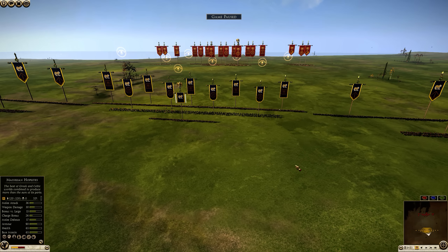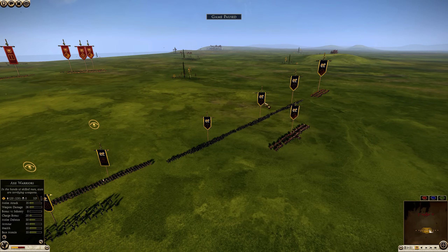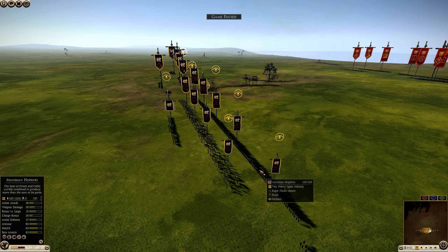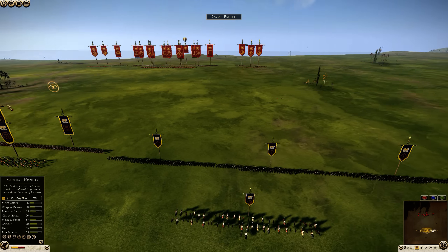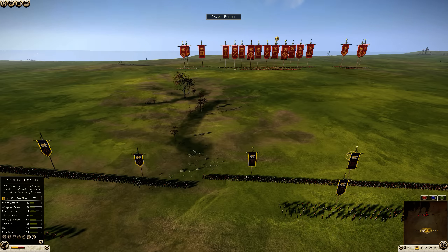I can only see citizen cavalry here, so maybe Massilian cavalry was banned. For the army, we have flanks of three axe warriors on each flank, then a center of five Massilian Hoplitae and a Massilian Hoplitae general. The cool thing about Massilian Hoplitae is that they have 10 armor penetration on their spears, and that together with the bonus against infantry they get in phalanx means they can do considerable damage, but will still lose to similarly priced sword units.